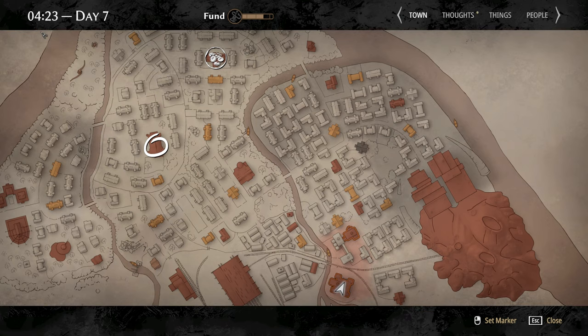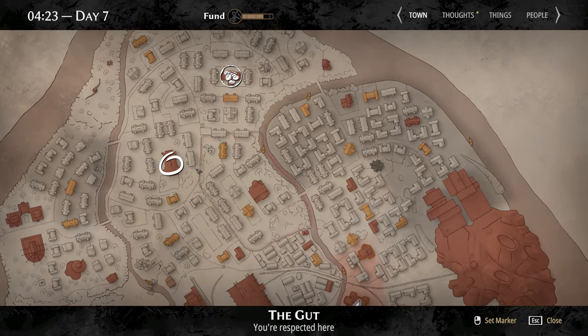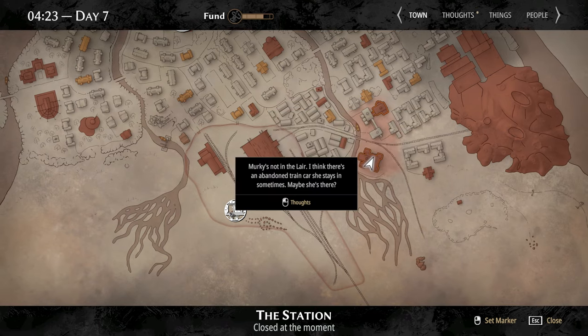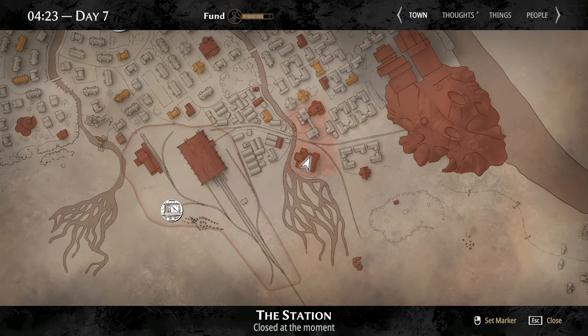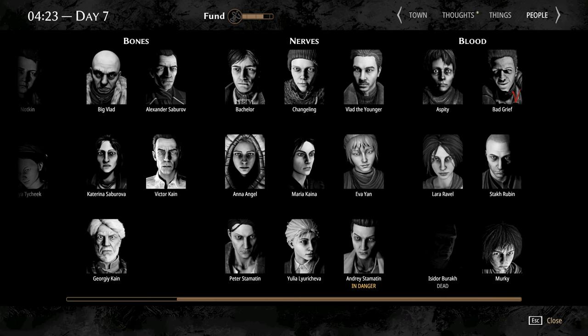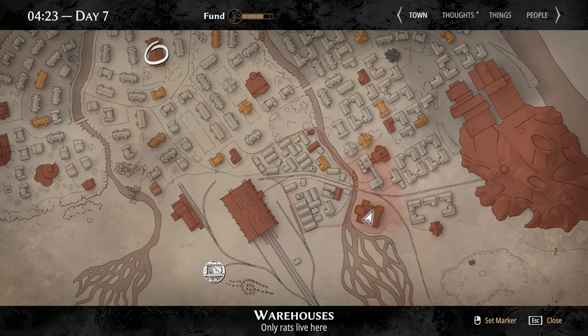It's 4:23 in the morning on day 7, so I have a little bit more than three hours to go to the theater, visit the dead item shop, and maybe check on Murky. I don't know if that would go away in the morning, but I'm definitely gonna go see them anyway. I want to check on them and make sure they're okay after the whole Crowstone thing. I know for a fact they are given that I did the same thing last playthrough, but nonetheless I want to check on them because they are our blood. So I'm gonna head over to the kids' place and buy a map of the infected districts.